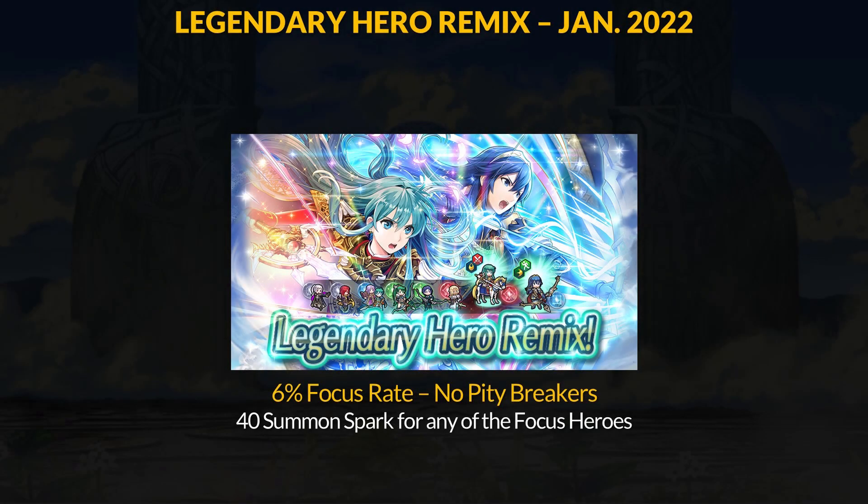The Legendary Hero Remix banner for January 2022 has been released. It features 2 Legendary Heroes who got their new Remix buffs, and you are able to spark anyone from this 8-man banner. There's going to be a 6% 5-star focus rate with no pity breakers. As a quick game update, the current Grand Conquest event was bugged so it's being rescheduled and everyone is getting 10 compensation orbs — maybe you can use them here.